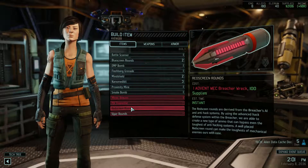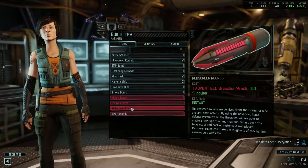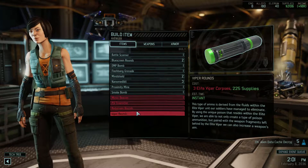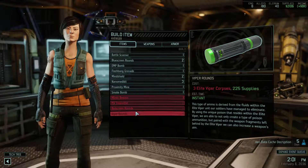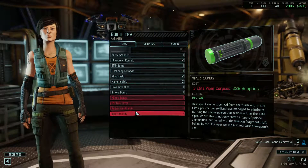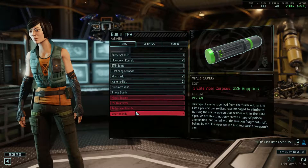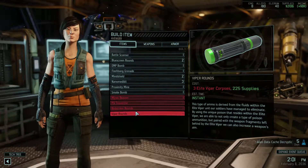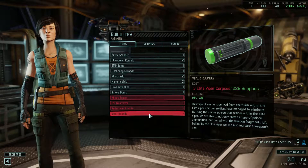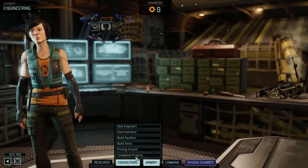Perhaps the one with the highest hack value, away from a medical role and a sort of hybrid medical hacking role. Especially because on our troopers, we've taken the extra med kits and never used them. Last but not least, Viper rounds, which seem to be different from poison rounds. This type of ammo is derived from the fluids within the Elite Viper unit our soldiers have managed to eliminate. By using the unique poison that resides within the Elite Viper, we are able to not only create a type of poison ammunition, but paired with the weapon fragments left behind by the Elite Viper, we can also increase a weapon's aim. That's just going to be poison rounds plus extra aim. Sweet! I think that can justify using those as your main biological rounds because of the extra aim. We had Elite Viper corpses, but I think we lost some of those.